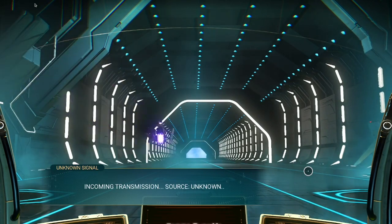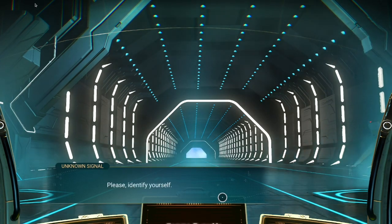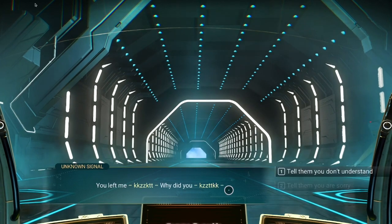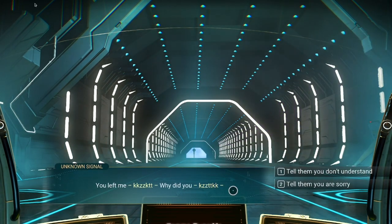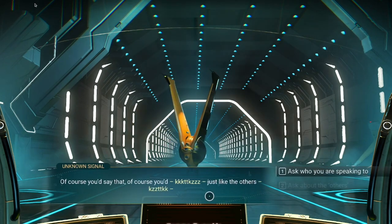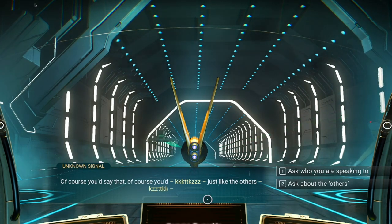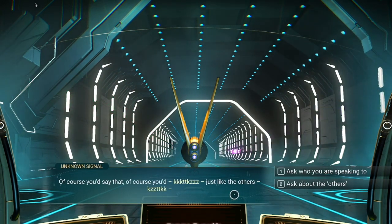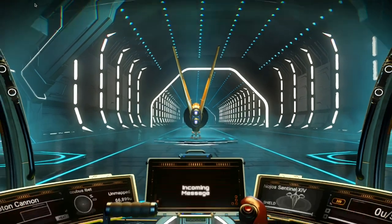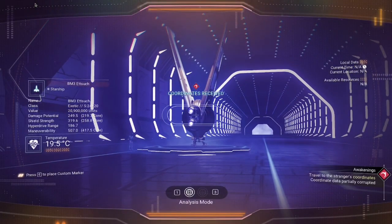Incoming transmission, source unknown: 'You are not alone. Please identify yourself.' I identify myself. 'You left me.' I didn't leave him, so I'll say I don't understand. Whoa — that's another exotic! Of course you'd say that, just like the others — asking who you were speaking to. There's no reply; the communicator falls silent though the channel remains open. Yep, that's an exotic.